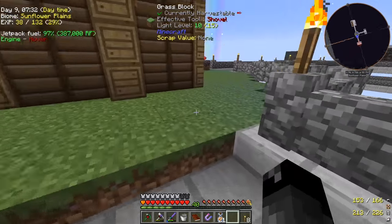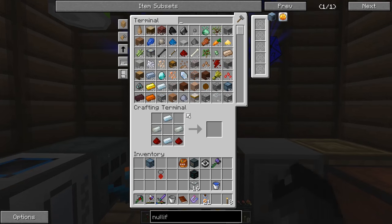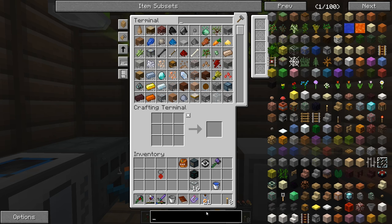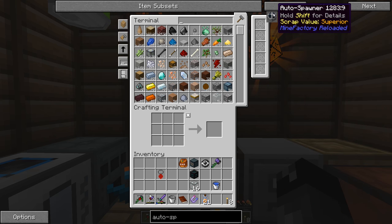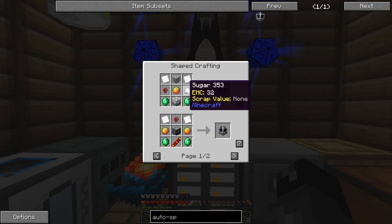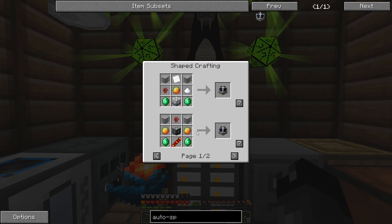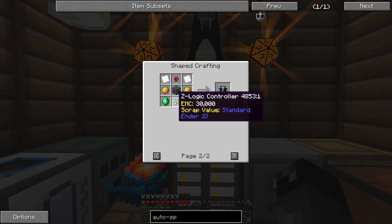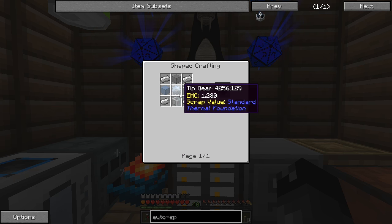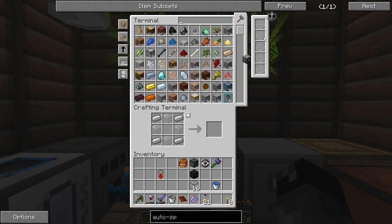The next thing we should do is continue on what we were doing in the last episode - that was trying to capture a regular skeleton with the safari net, and we were going to spawn it with an auto spawner. So the auto spawner - let's make one of these. We need magma cream and machine frame, or there's an Ender IO recipe with the Z logic slice and splice. I think it's easiest to do the machine frame - the Thermal Expansion way.